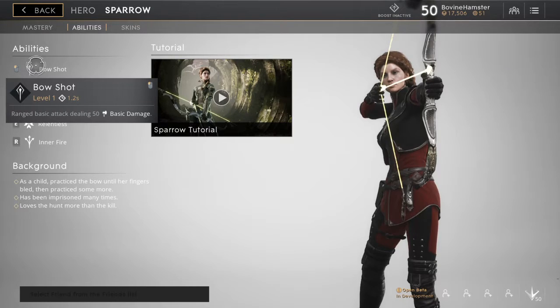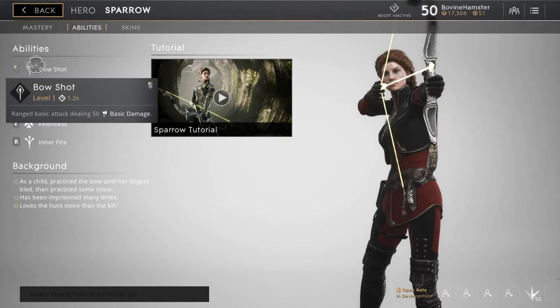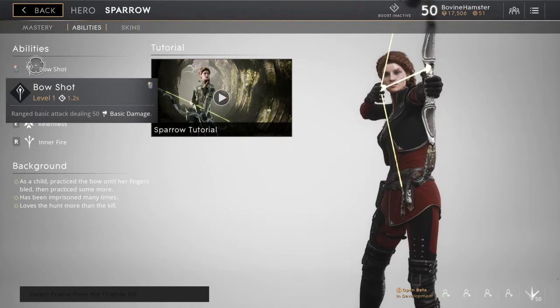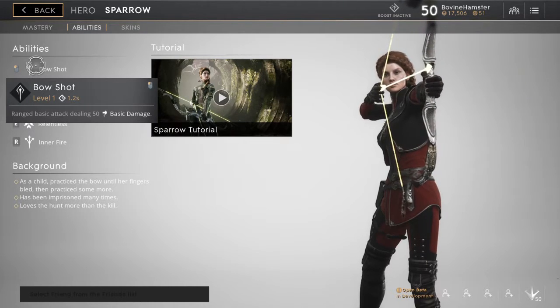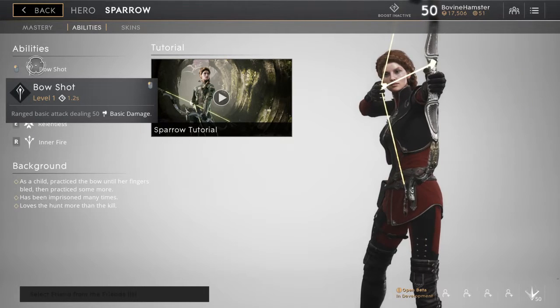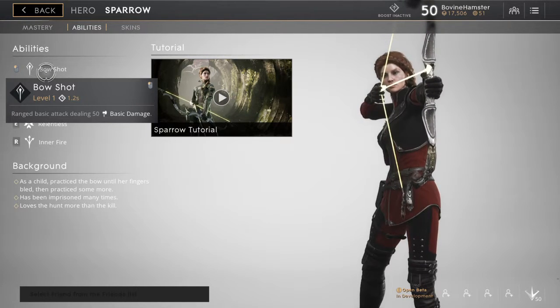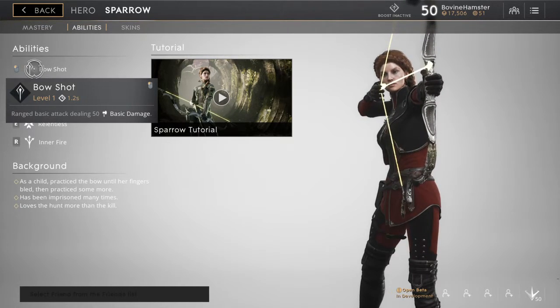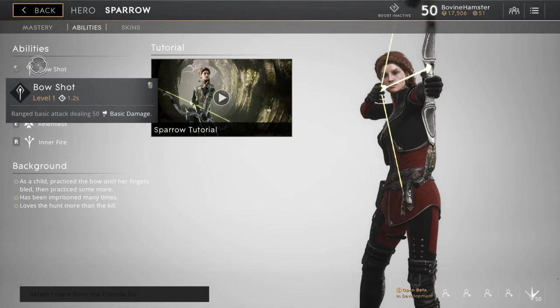So let's take a look at her abilities. Bow Shot here — she does a base damage of 50 attack damage. It's not the best in the world, but her power scaling is one-to-one, meaning for each point of power you have you do one extra damage. She also gets one damage per level, so by level 15 she'll have an extra 15 damage. Both Murdoch, Sparrow, and Seraph are the only three heroes that have a one-to-one power scale on their damage, which makes them very good for doing high amounts of damage.